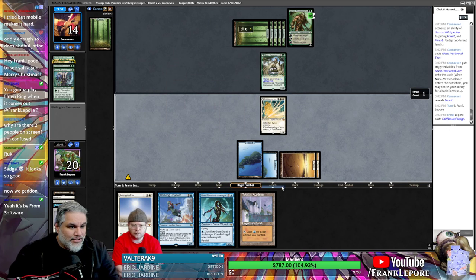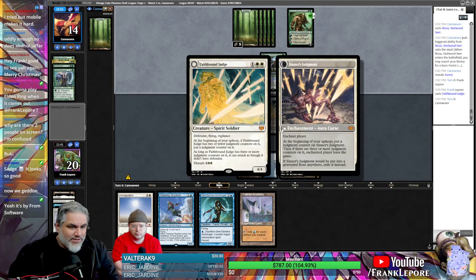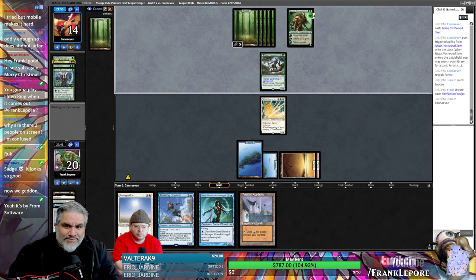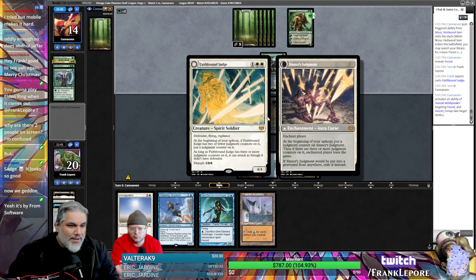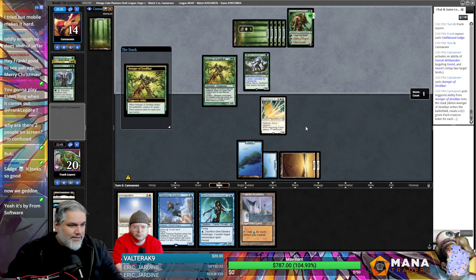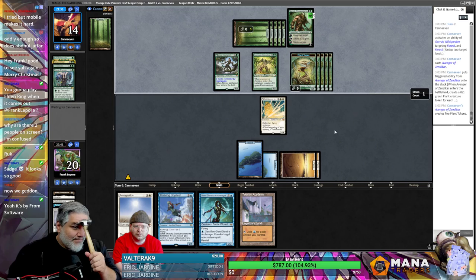I can start hitting them with Faith Bound Judge — maybe one day eventually I'm gonna judge your face. Please don't, I'm very sensitive. There was the enchantment on the back — at the beginning of upkeep put a judgment counter, and if there are three or more counters the player loses the game. Oh snap!